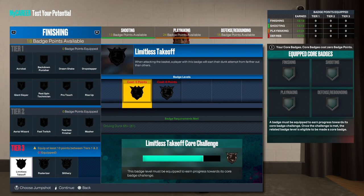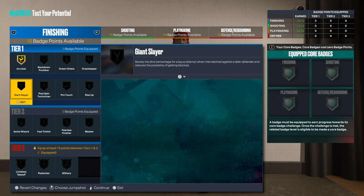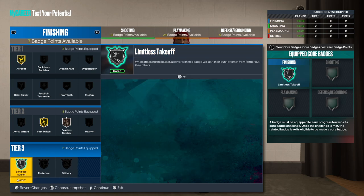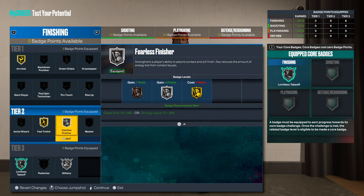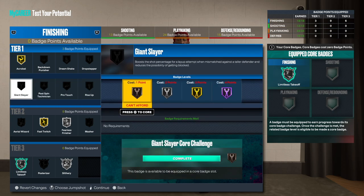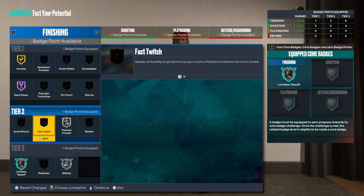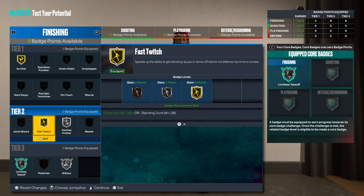For badges I'm going with what I would actually use. Acrobat I want as high as possible, fast twitch on gold, fearless on bronze. Limitless is unlocked — going all in on that. Slithery is also available. I'll put fearless on silk as well. Giant slayer could work instead of fast twitch if you're not always around the rim, but I'll keep fast twitch for now.